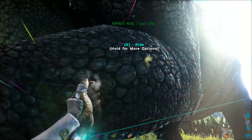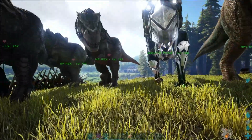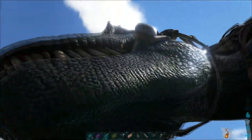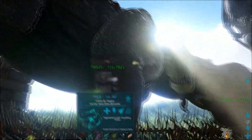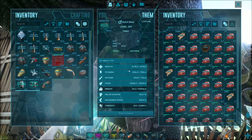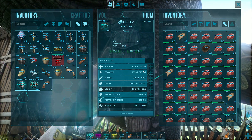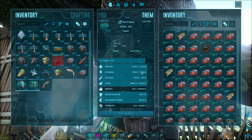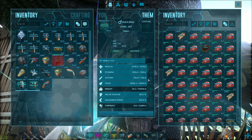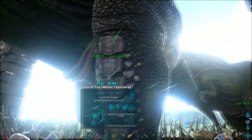I still need to get him leveled up for boss fights. I don't even know if you can take a Quetzal into a boss fight — I've always taken Rexes and that's why I know they work. This guy right here is a Rex — his name's Hulk. He's almost level 300 — he's the boss man. He's level 267 with 21k health, 2300 stamina, and 302.7 melee damage. I'd like to increase that as we go.